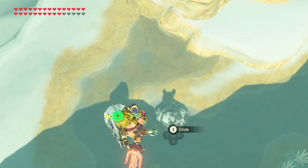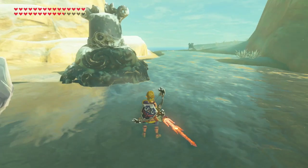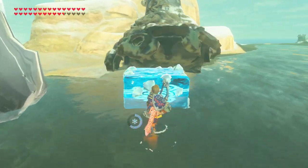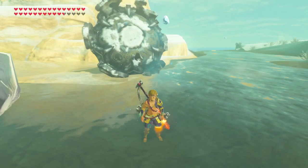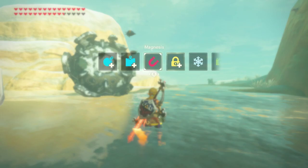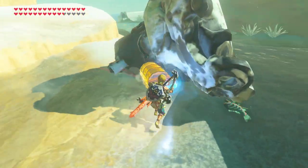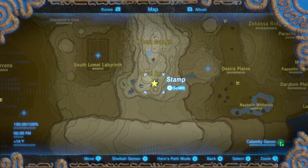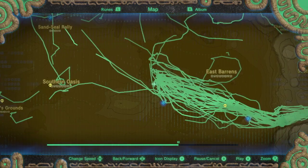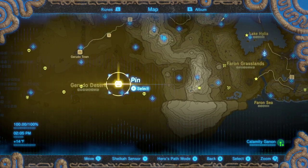We're just gonna head down here to this guardian — this one right here. There is one up ahead; ignore that one, that is the incorrect one. The one in the water is the one we want. We're just gonna lift it up, and now we're either gonna use an amiibo chest or a heavy weapon like a claymore or a Lynel crusher. Our goal is to push this from here all the way over to about here on the map — about two grid squares.